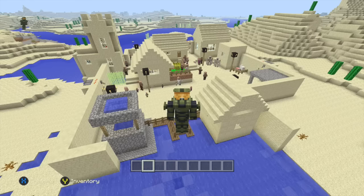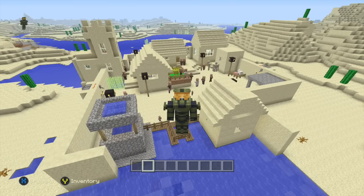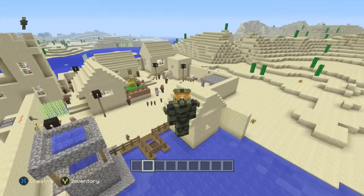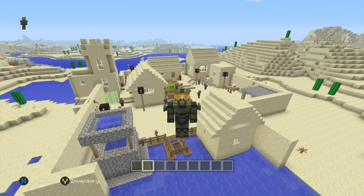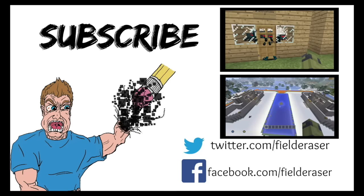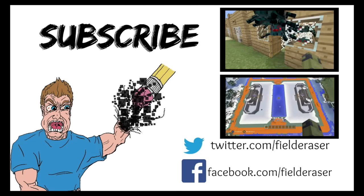So there you have it guys — my very own little village, safe and populated and sprawling with life. Little baby villagers running around playing tag and getting into mischief. We have many different tradesmen and massive walls to protect us from the many different evil mobs. That's it for today. Make sure you like, comment and subscribe for more. I'm the Field Eraser. If you have any ideas for what I could do to this sprawling city of villagers, let me know in the comments below. Thanks very much for watching and I'll see you next time. Bye-bye!